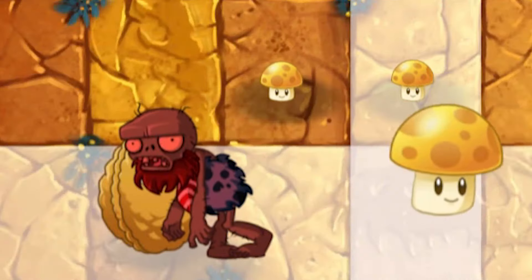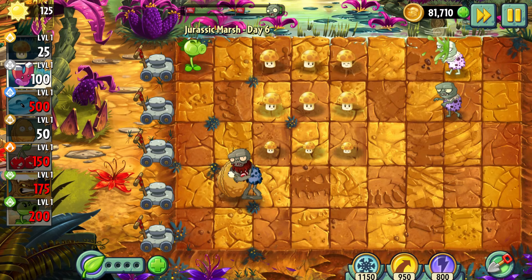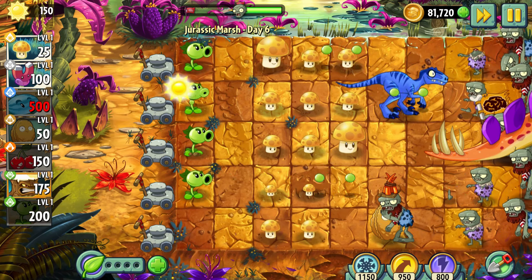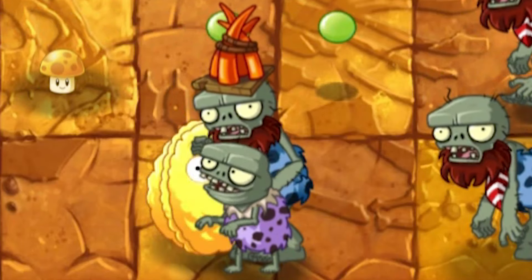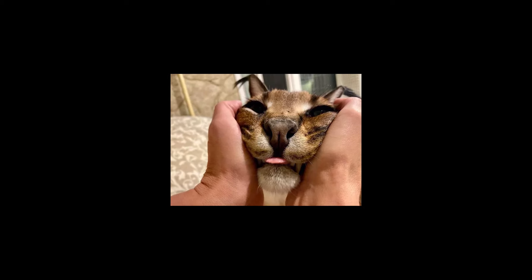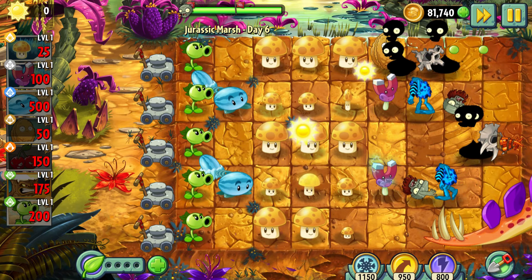Day 6 – Wall-nuts became useful again. They also help me win some time to gather sun and plant all the Sunshrooms. Man, I hate this damn local imp. Anyway, we did it – the lawn was successfully cleared.